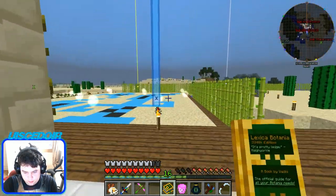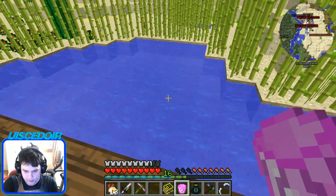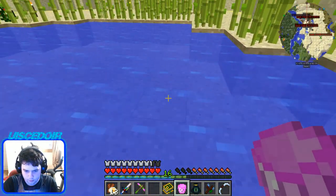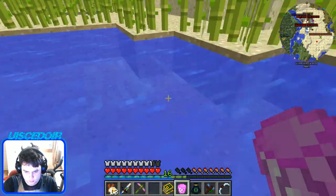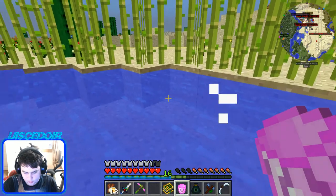Hi everybody, this is the next episode in the FTB series. This is the extrapolated bucket. The extrapolated bucket gets rid of any liquid — it does not pick it up, it just makes it vanish.